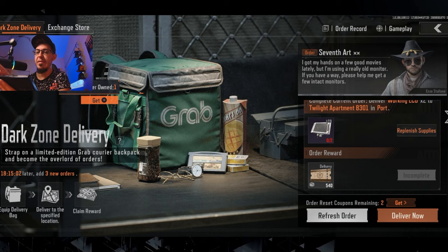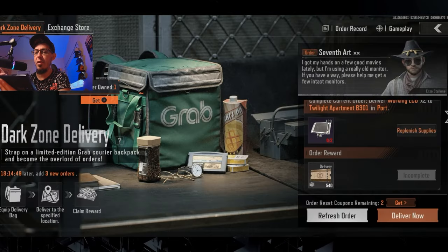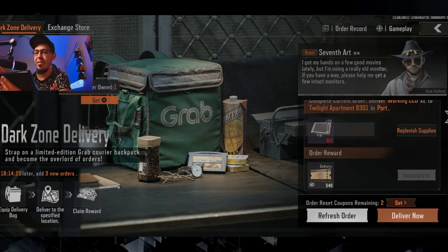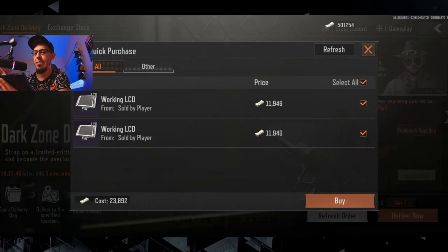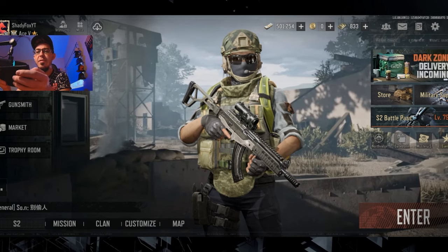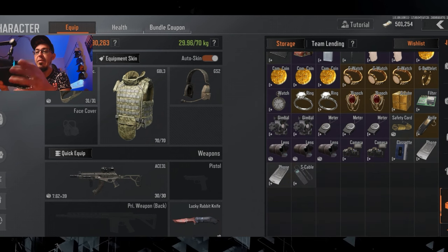Pay attention because this is really important: since many players are doing the event right now, the prices of items are skyrocketing. This working LCD for example usually costs 7,000, but right now it's much higher. If you just go ahead and purchase them it's going to cost you tons of money, especially if you buy the items, start the delivery, die, and need to purchase them again. What I did is refresh a few times until I got a better price — as you can see now the same items only cost around 7,300. Also note that purchased items are not added to the top of your storage; for me they went to the miscellaneous box, usually at the bottom.